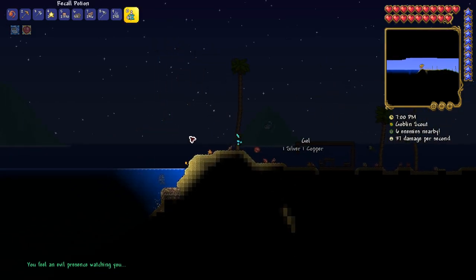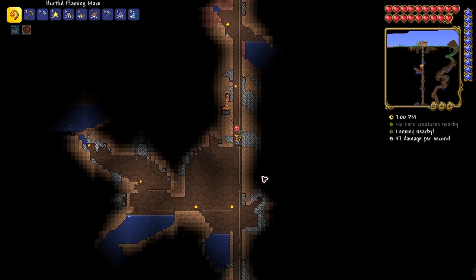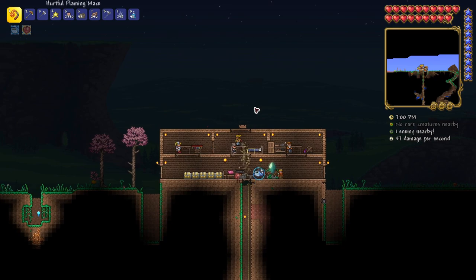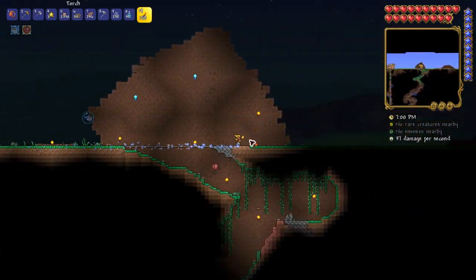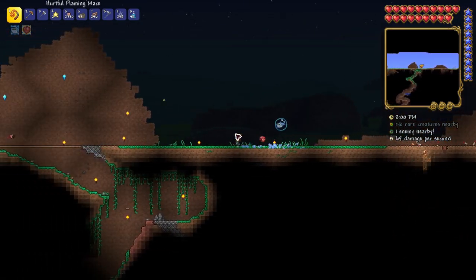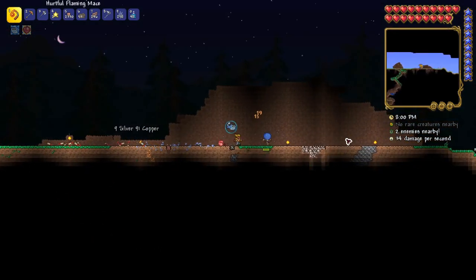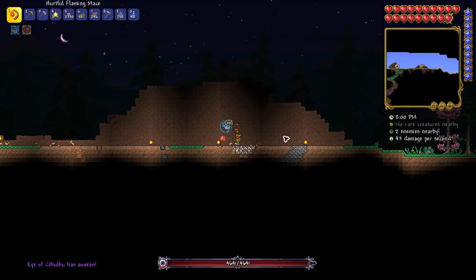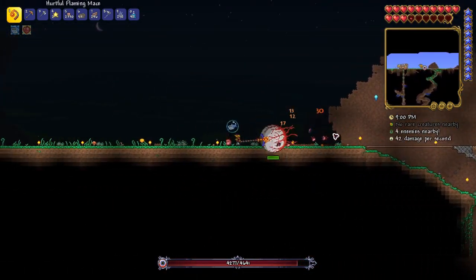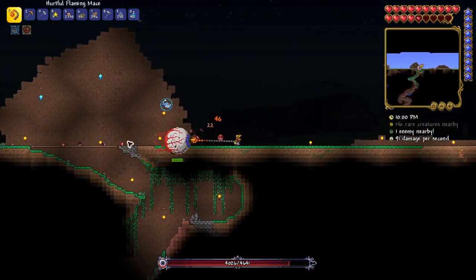You feel an evil presence watching you. My first instinct was to teleport home and rush into the caves to prevent Eye of Cthulhu from spawning, but then I thought: worst case scenario it tears me to shreds. I picked up the last bit of courage and prepared to face my first boss of the playthrough. I didn't even finish placing campfires in the arena, but there was no time. The Eye of Cthulhu has awoken. I was pretty sure I had little to no chance of beating it first try, but after landing some solid hits with the flaming mace, I decided to really try my hardest.